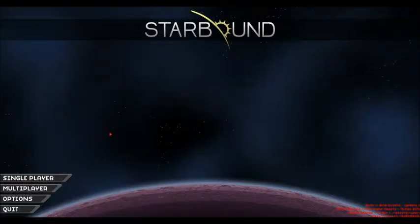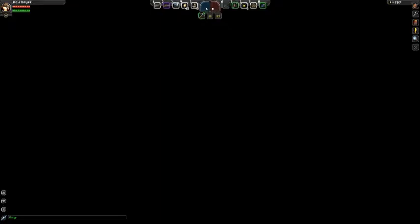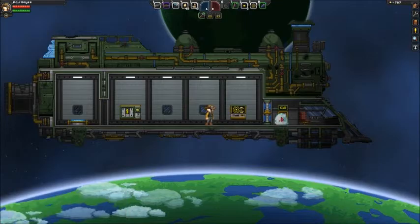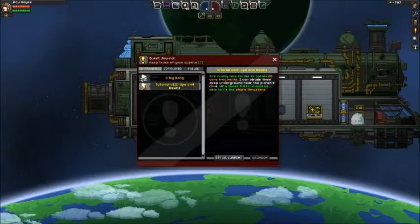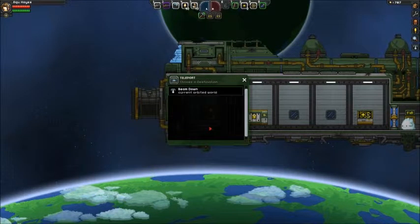Hello everybody, Dad here from Dad and Dax Play Minecraft, and we are back for the adventures of Aquahaze. Our quest for today is to get the core fragments, so I need to go deep under the earth and get 20 core fragments. First thing we have to do is come down to the planet.